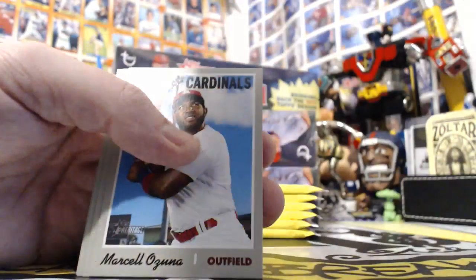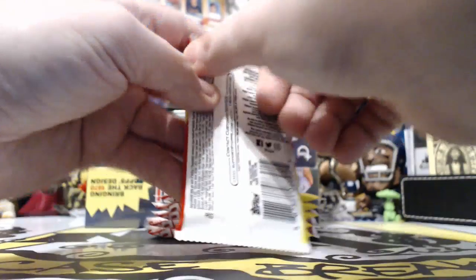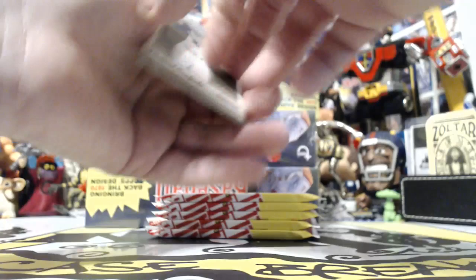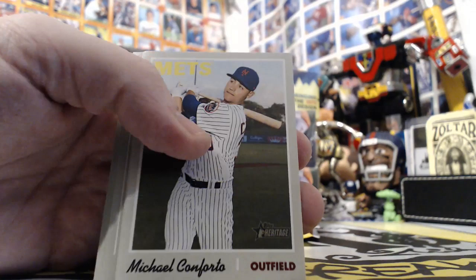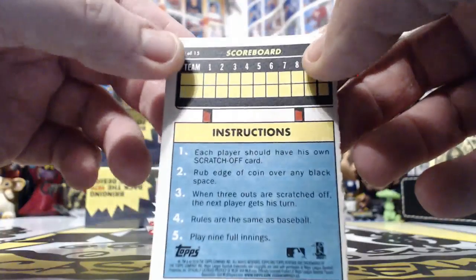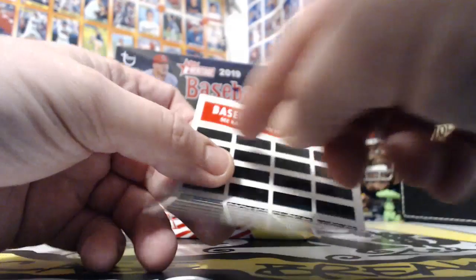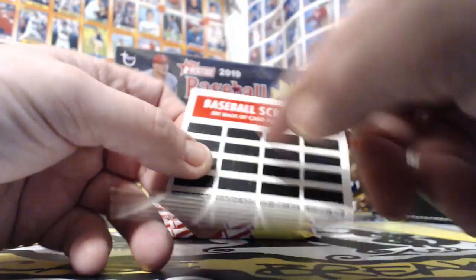Anthony Rizzo short print - another one for the Cubs. Oh, do the scratch-off cards open up? They did open up, I didn't realize that - look at that! Very cool, so it's like a little game you could play on it - that's awesome. You scratch off and it'll tell you single, double, home run, out, strike. Very cool!